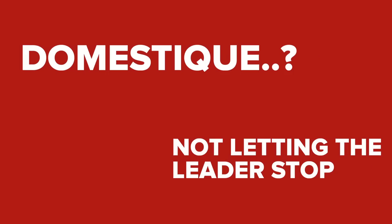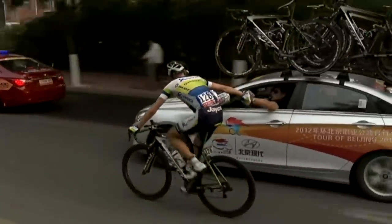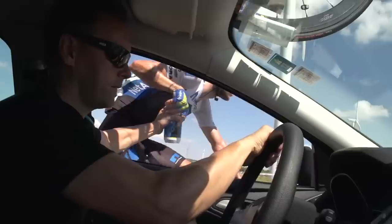A domestique will also make sure that their leader doesn't have to stop if they don't need to. If their leader needs more food, drink, extra clothing or anything else, the domestique will drop back to the team car and bring it up to them.